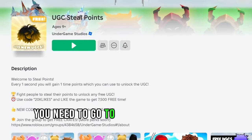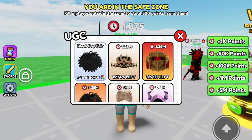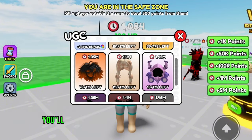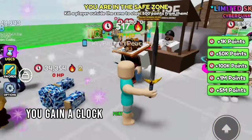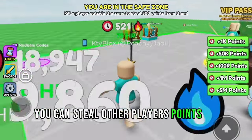You need to go to this game called UGC Steel Points. Click here to view the UGC. There are currently 48 left in stock, and to redeem it you'll need 1.35 million clock points. For every second you play, you gain a clock point. But to speed up the process, you can steal other players' points by killing them.